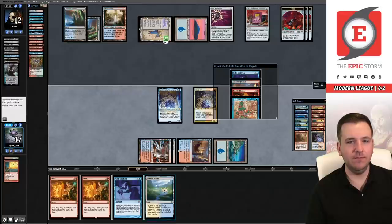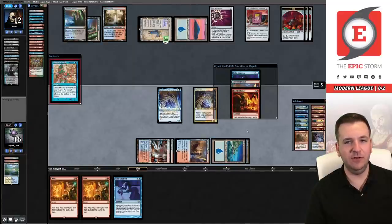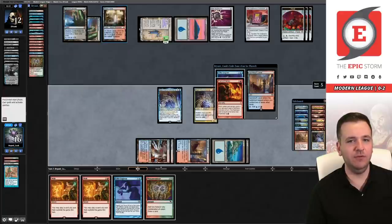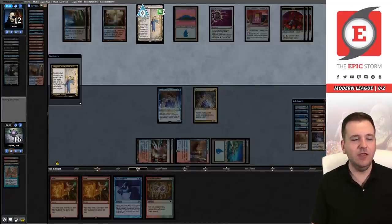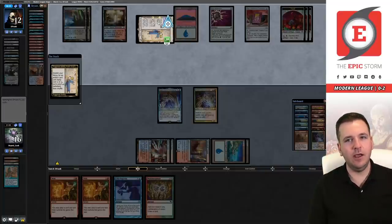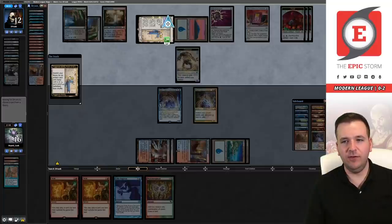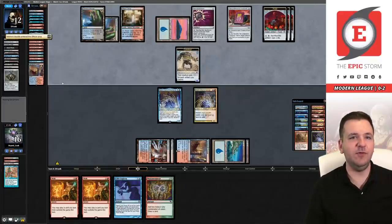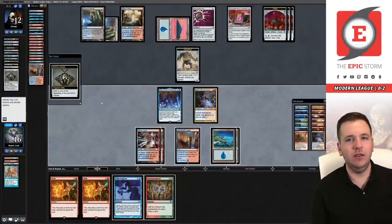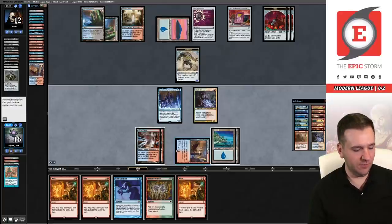Ashiok is going to die. Past in Flames is going to get exiled which is a bummer — both main deck copies will be exiled. We do have this pair of Wishes, and right now my eye is on not using Past in Flames to win if I can help it. We'll see if we can come up with a creative Empty the Warrens line — our opponent is hellbent. They have their spell bomb draw but I don't know how they can answer an empty. Let's start off by just casting Gifts — get some mana.